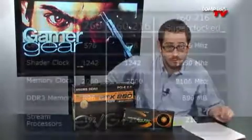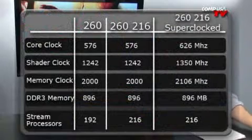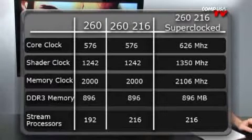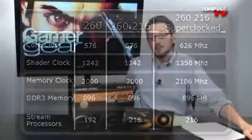Let me show you the specs — take a look at this graph. As you can see, the memory, core clock, memory clock, and shader clock all stayed the same between the GTX 260 and the GTX 260 Core 216. The super clocked version has a nice bump in all frequencies, which definitely kicked up performance. This card actually outperformed the GTX 280, but not the GTX 280 For the Win or the super clocked versions — that's due to the higher frequencies.